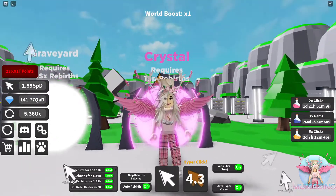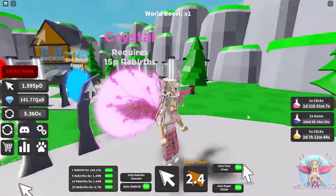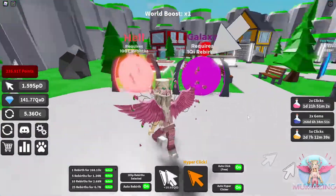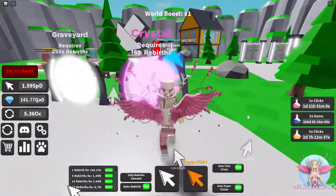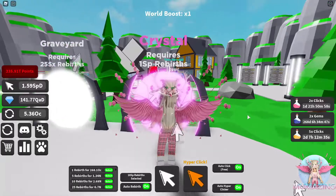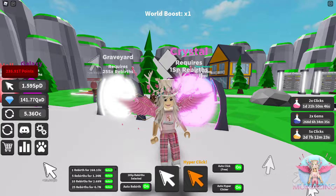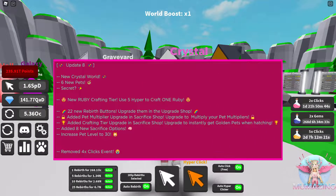We've got plenty that we can go in with. The world boost on the main map is only times one, so with all of these different worlds added up, we're going to get a times ten boost when we get in there. So there is update eight: new Crystal World, six new pets, a secret pet, new Ruby crafting tier. Oh my gosh — use five hypers to craft one Ruby. We have a new tier to upgrade our pets to. That is insane.